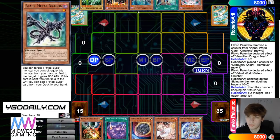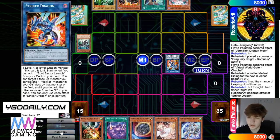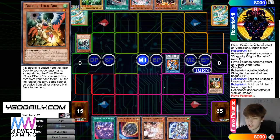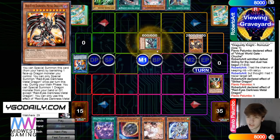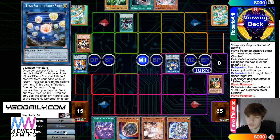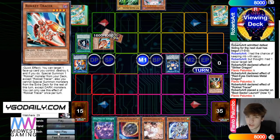Not what you want to see. Normal, link off, make Striker Dragon. Striker Dragon effect adds Boot, then drop Droll — so now he knows Boot and Red Eyes in hand. Summon out Red Eyes, use that effect, brings out Black Metal. Turn those into a Seal. Activate Quick Launch, bring out Tracer. Activate Boot, Tracer pops Boot, bring out Recharger.